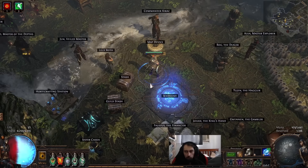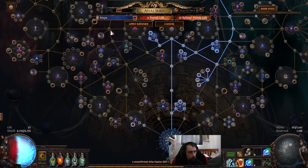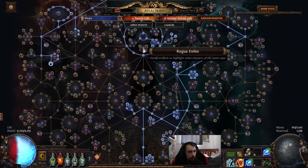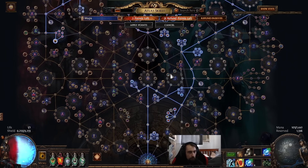Step four: make sure you have a harbinger tree. Oh my god, I had Bestiary on the entire time — no wonder I kept encountering beasts. Okay, don't spec Bestiary. I'm so dumb. I could put my points here, maybe get this and maybe get that. I don't really need that. Got two more points.